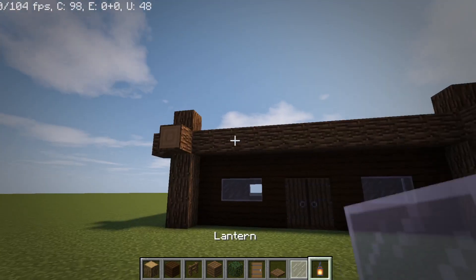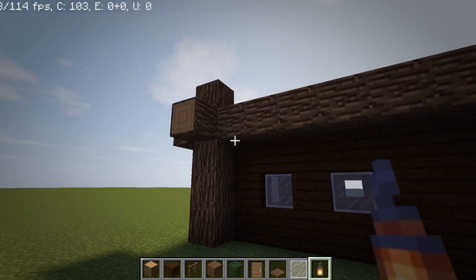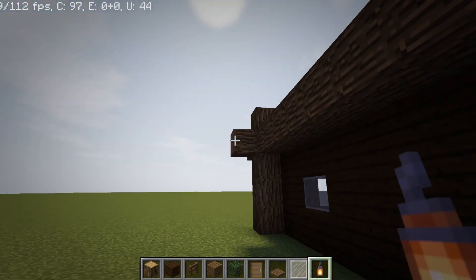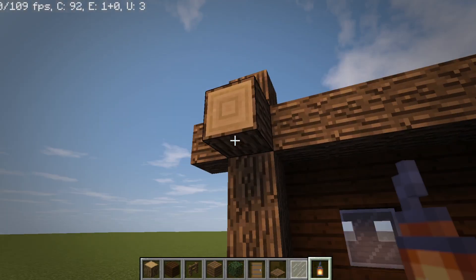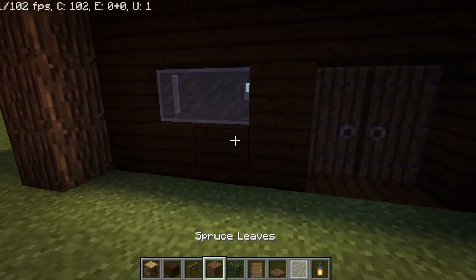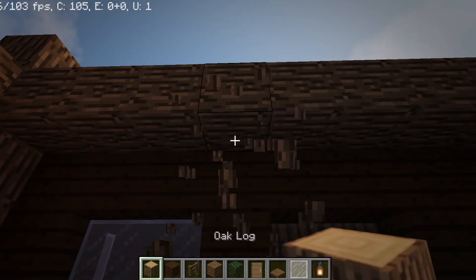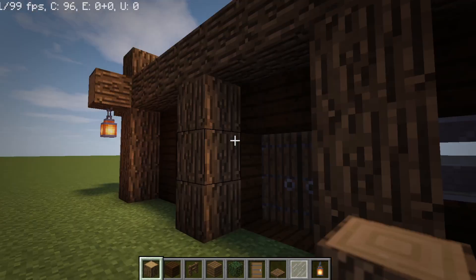Now that you have your frame, you're going to want to place lanterns on these little stumps that we created here, and then add a little pillar there and a little pillar there.